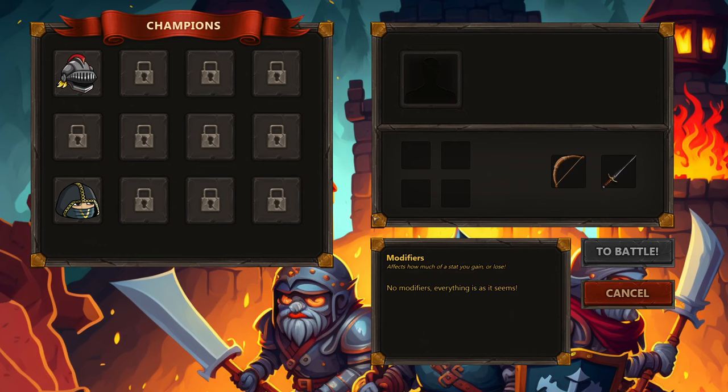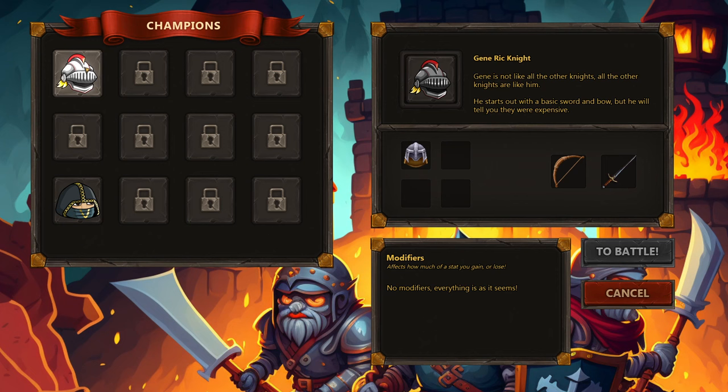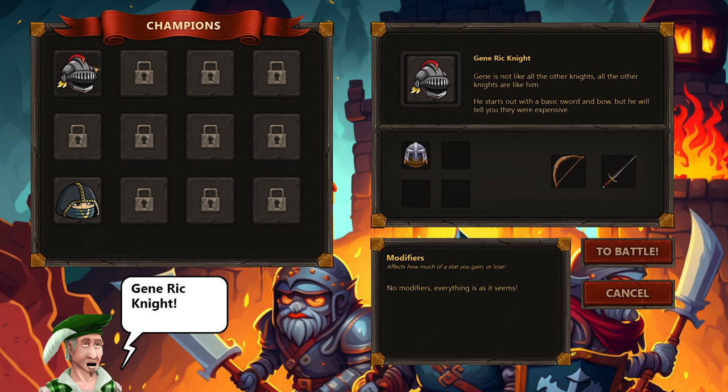There are a couple characters we can start with — one being the Rogue of sorts: a solid slug, fade into the shadows and stab goblins. Or we have Jean Rick Knight, who starts off with a crossbow, a sword, and a piece of armor, with some different stat pluses and minuses. We're just going to do Jean Rick the Knight.